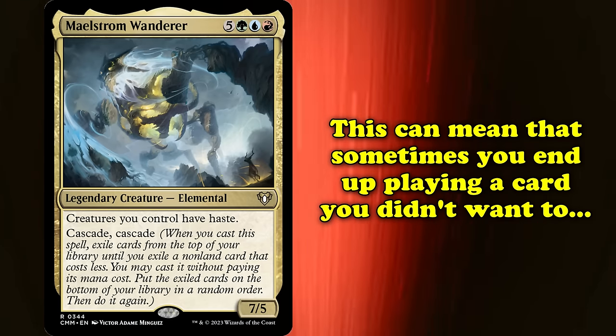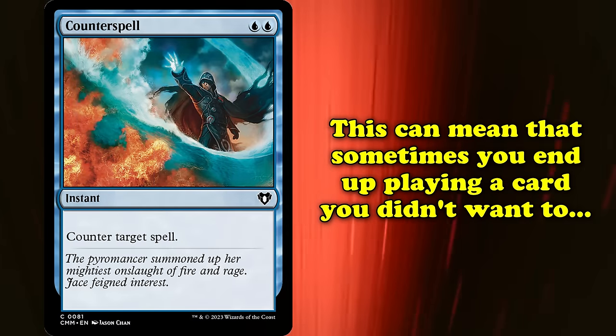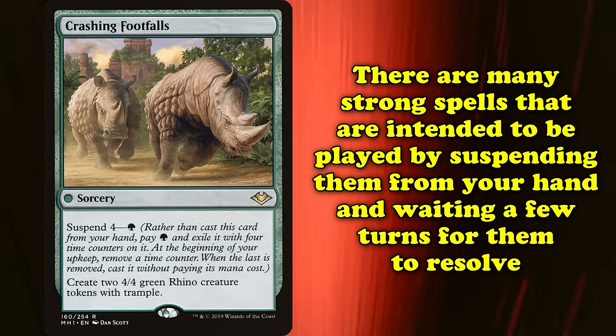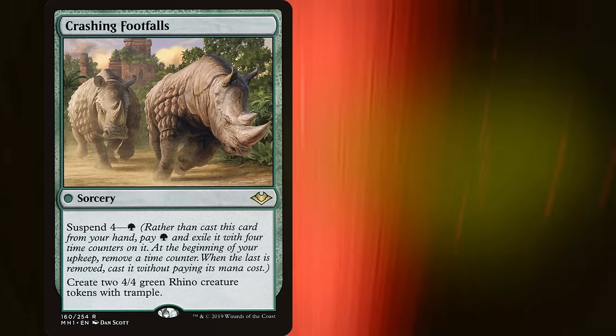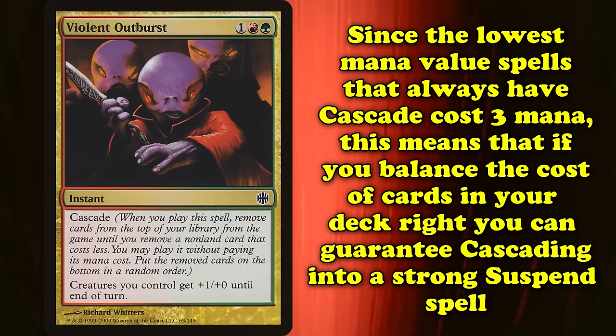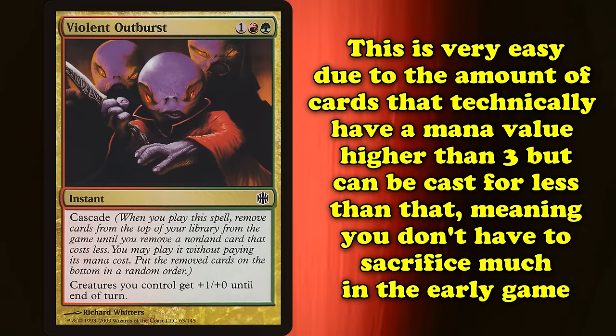In theory, this could sometimes hit a card you didn't want to play yet, like a counterspell, and there's a random element to Cascade which somewhat keeps it in check. However, with proper deck building it is possible to completely abuse Cascade. In particular, there are multiple powerful spells intended to be played by suspending them from your hand and waiting multiple turns for them to finally resolve — however, they can also be cast freely if you hit them with Cascade. Given that the lowest mana value spells that always have Cascade cost 3 mana, as long as you build a deck without any 1 or 2 mana spells, you can guarantee always Cascading into one of these powerful Suspend spells. This is especially easy considering the number of cards that technically have a mana value higher than 3 yet can be cast for less than that, meaning the deck doesn't even sacrifice much action the first couple of turns.